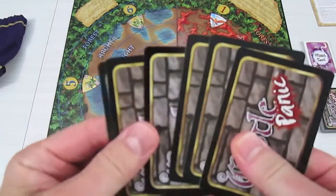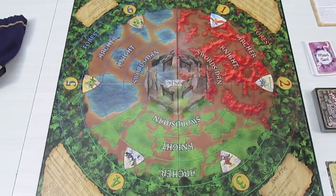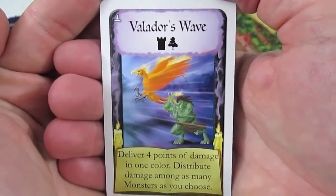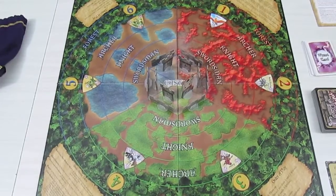The first thing is to draw up — I already have six cards so I won't draw any. Now I can discard and draw two cards because I'm playing solo. Looking at my hand I kind of want to keep everything, but I can only get wizard cards if I discard. So I'm going to discard my blue swordsman and draw one wizard card. I draw Valador's Wave — it delivers four points of damage in one color, distributing damage among as many monsters as you choose. Wow, that's a nice powerful spell — we can wipe out a lot of stuff very quickly.